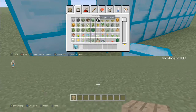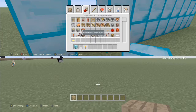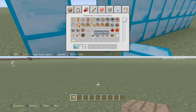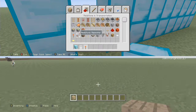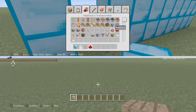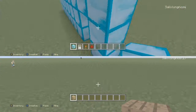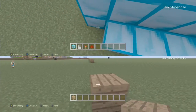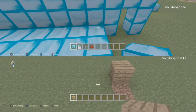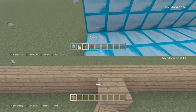So you will need a block, then you need an iron door, then you will need a redstone torch, and then maybe a repeater depending on how long you're doing it — but you don't need one for this. Then you get some redstone.